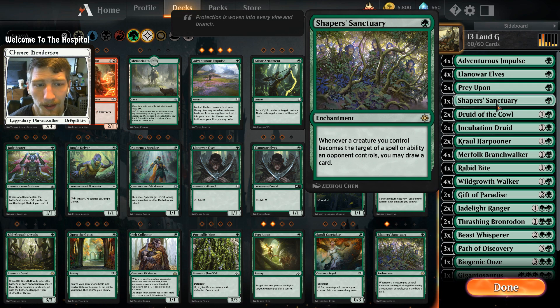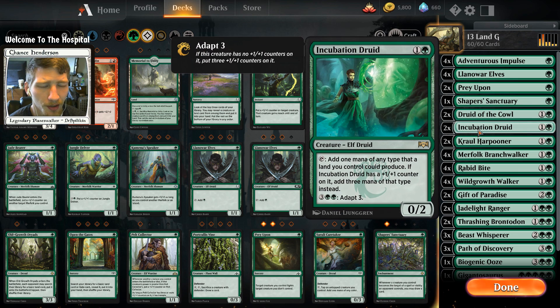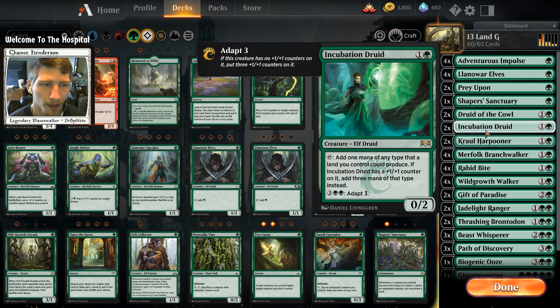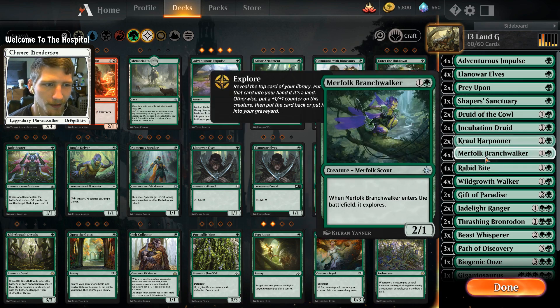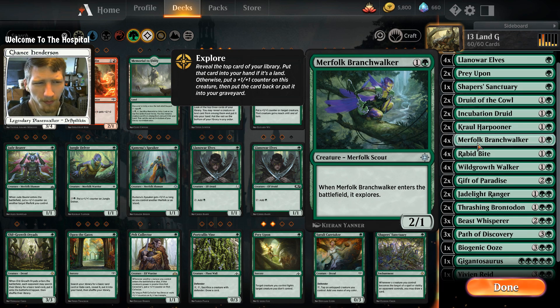One copy of Shapers — your creatures are going to be getting targeted a lot, so this allows you to get some card draw off that targeting. Two copies of Druid and two copies of Incubation Druid to help us ramp and adapt into a threat or a good defender. Two Crawl Harpooners — great for taking out flying creatures, and if you have creatures in the graveyard you can use Rabid Bite with the Crawl, so make sure you have four mana if you plan on doing that.